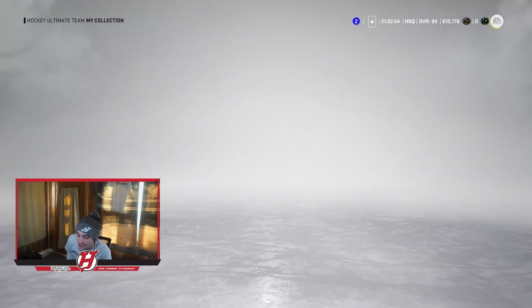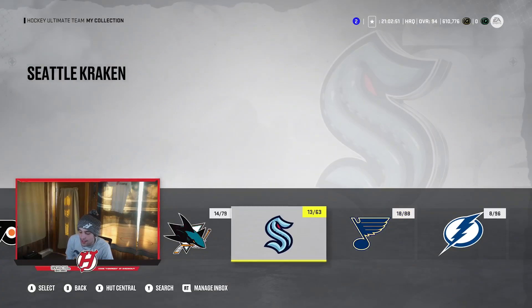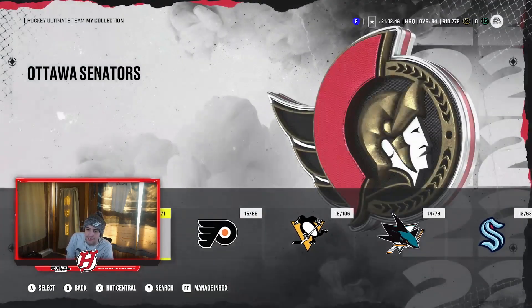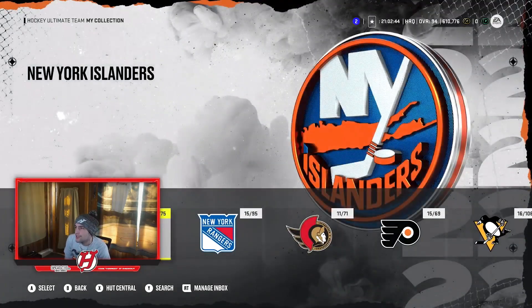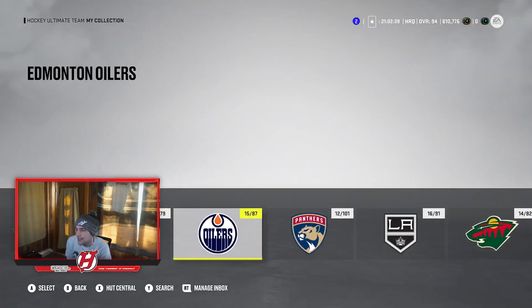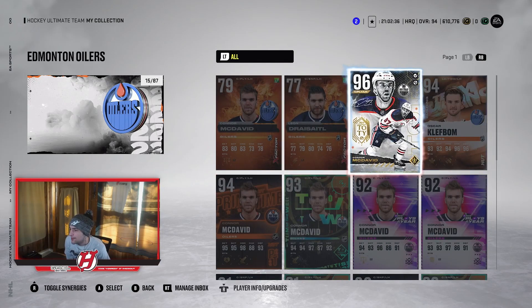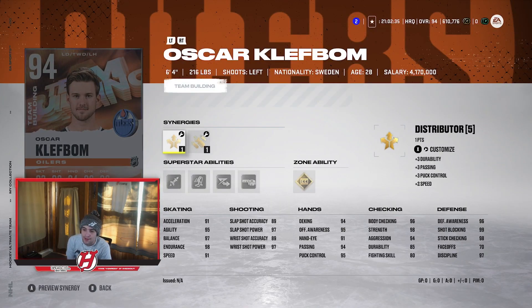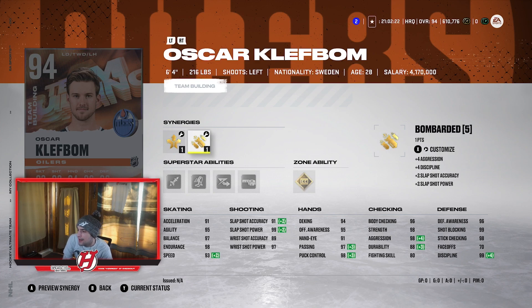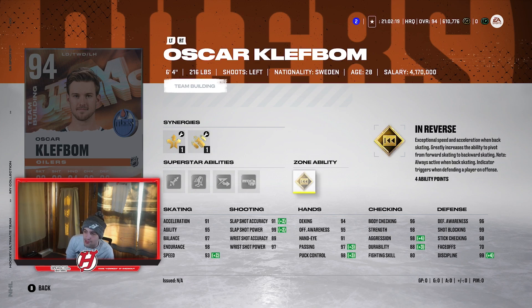Moving on to the final two — unfortunately a lot of right-handed D-men in this video. There just aren't as many good left-handed D-men in the game. One you definitely can't deny is Oscar Klefbom. He's 6'4", 216 with Distributor and Bombarded — great size. 91 acceleration and 93 speed. Super good shot: 91, 99, 89, 97. You can't deny Klefbom being really good. He's got Elite Edges and In Reverse as his own ability.